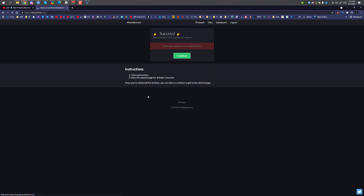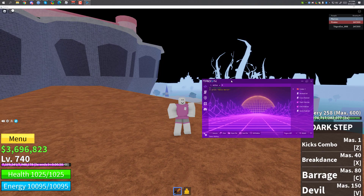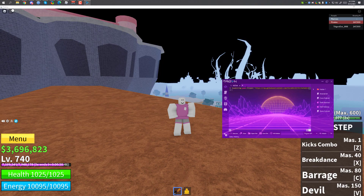Click on the script Pastebin link and it will take you to mboost, which will ask you to subscribe to my channel — you just have to subscribe, it's not a hard task. It doesn't have any adware or anything like that. I'm going to copy the script and put it into Trigon.